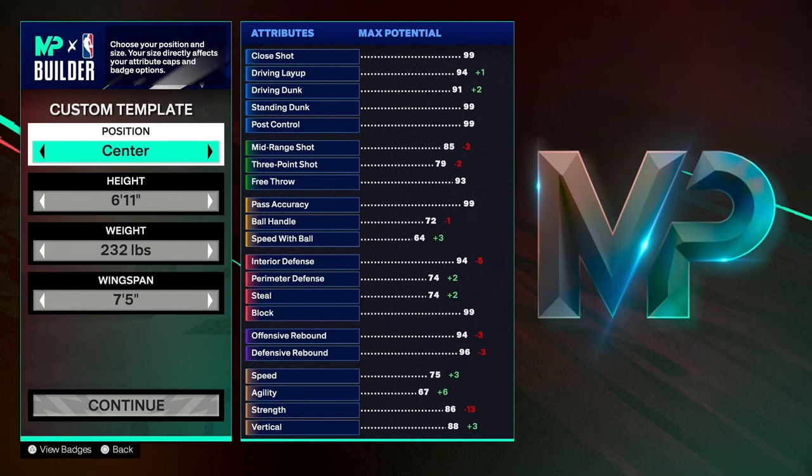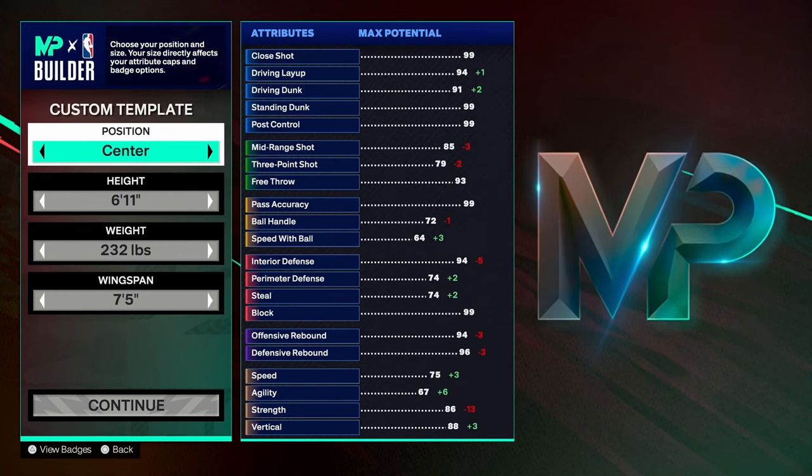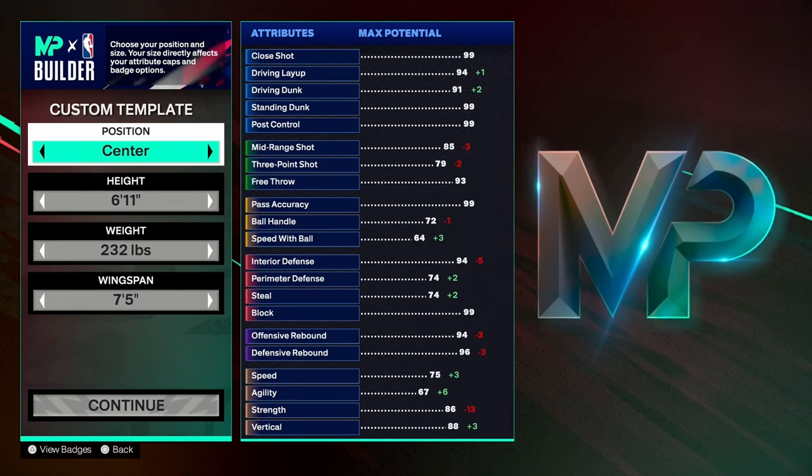This center can do it all. It can shoot from three, protect the rim, it's fast — it can keep up with a lot of guards. It can play on the perimeter. It's the most versatile five-on-five in park. Whatever mode you want to play, you can use this build across everything.